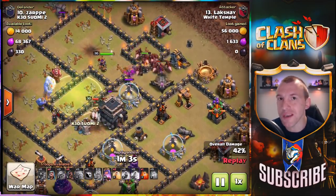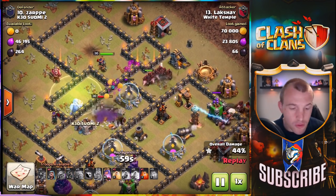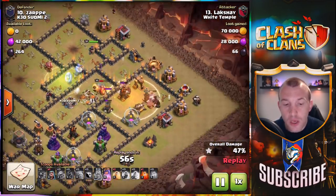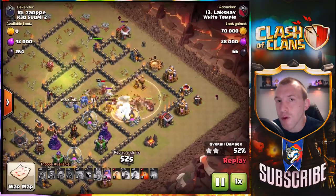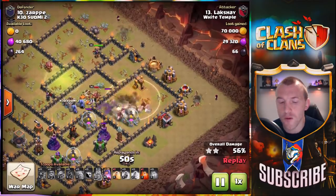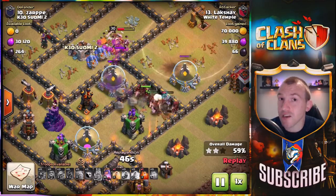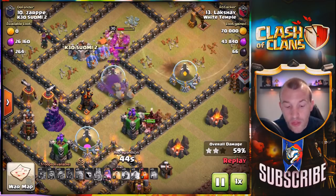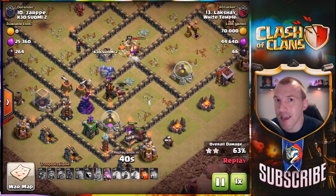Now you can see your troops in the middle will kind of migrate a little bit across the base — it's not always easy to predict where they will go. You will see the queen came up to the north on this one, so the Hog Riders came in and were able to get some free swipes onto the defenses because they were tanked by the queen. So think about that guys.